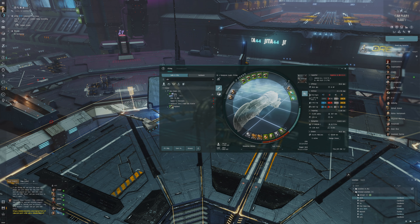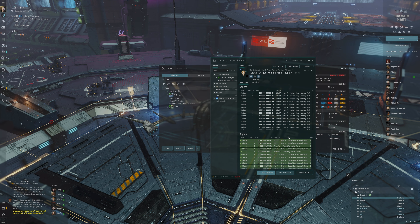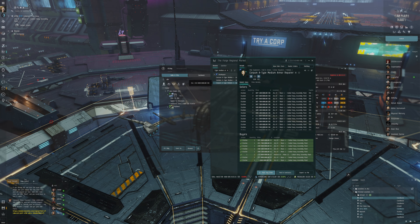We've got our Zealot here and there are certain modules I want to upgrade: one is the armor repair, two is the multi-spectrum. I forgot to bring the armor repair here — I would have wanted to sell it for some extra ISK. Let's check: the Corpum A-Type Medium Armor Repairer costs 307 million ISK. Corellum is not as good, Centum is around 300, so the Corpum is the go-to module here.